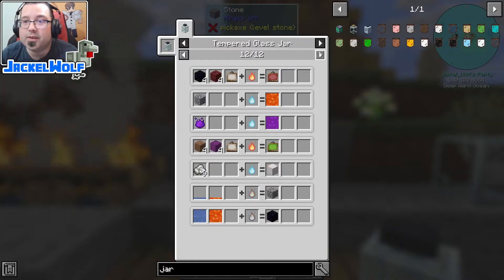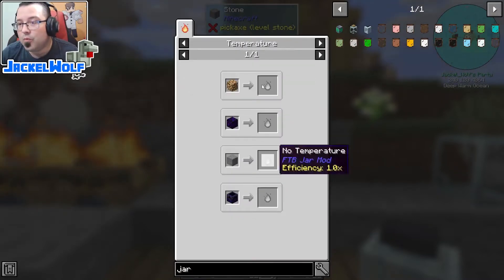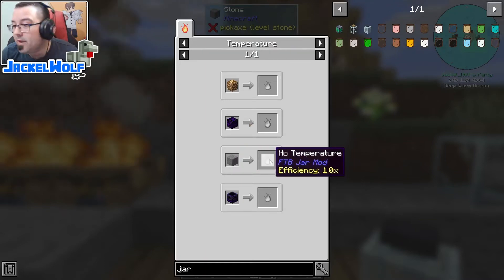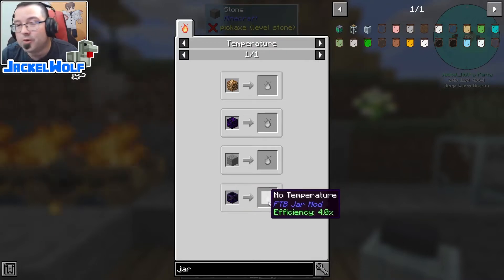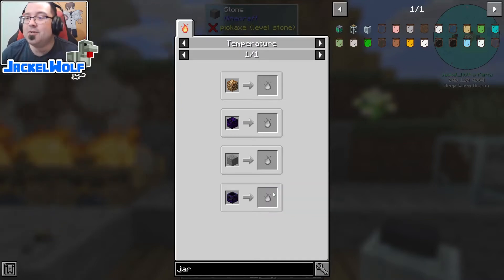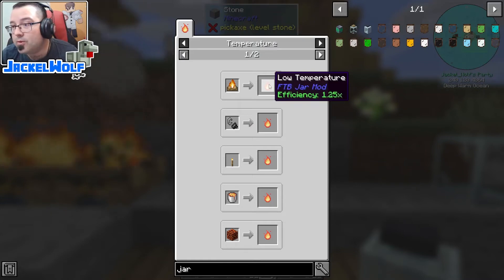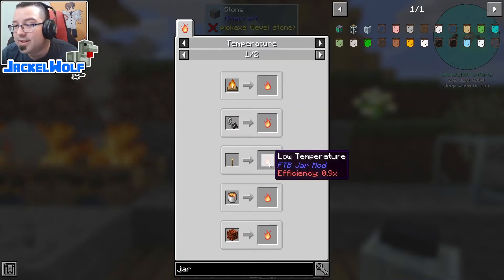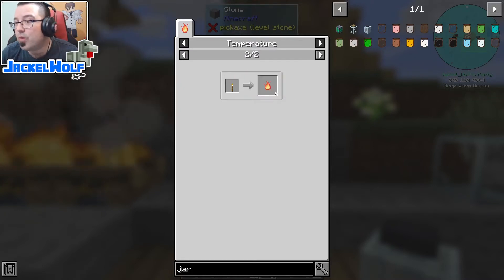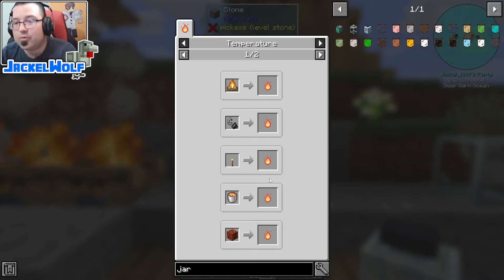There are three different types of heat sources for different recipes. First is the no-temperature heat source - placing it on any block gives you an efficiency of 1. With glowstone you get an efficiency of 1.5, crying obsidian gives you an efficiency of 2, and a respawn anchor gives an efficiency of 4. So even though these are non-heat items you still get efficiencies from placing it on different blocks. Second is the low-temperature blocks: over a campfire you get a 1.25 modifier, over any fire such as burning netherrack you get 1.25, a wall torch gets you 0.9, a regular torch on the ground gets you 1.0, over lava gets you 2, and a magma block gets you 3.